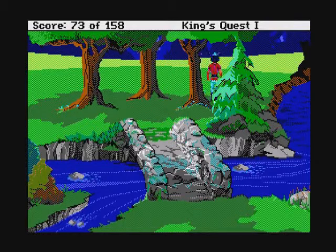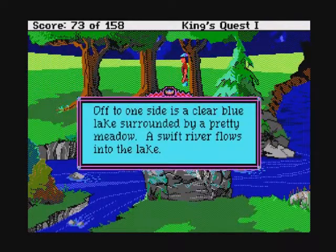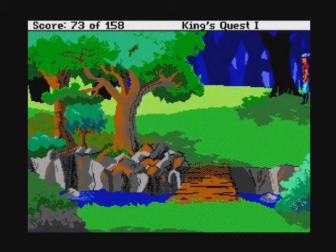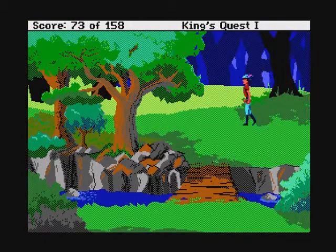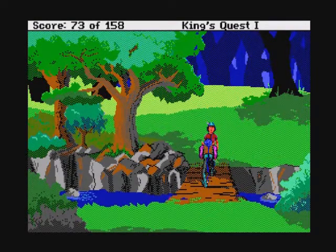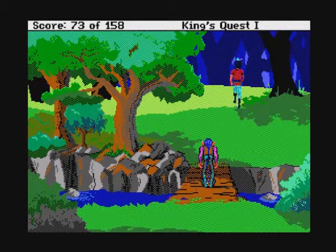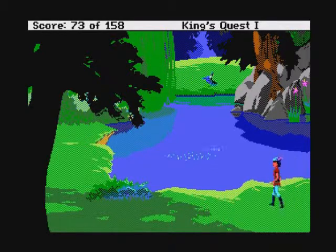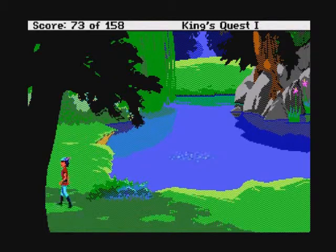We're going to head north, and here we have another stone bridge. This one we can actually cross, because the troll doesn't show up until we try to get into this section of land over here, across the river. Here he comes, he comes back. And we've got this wheel. We're going to look around for a little bit and see if we can't find a way to get rid of this nasty little troll.